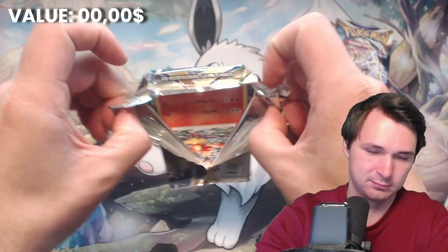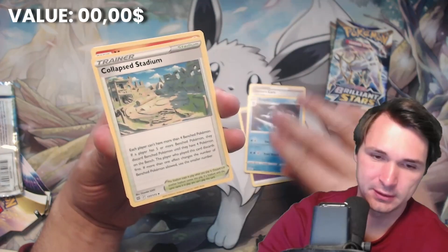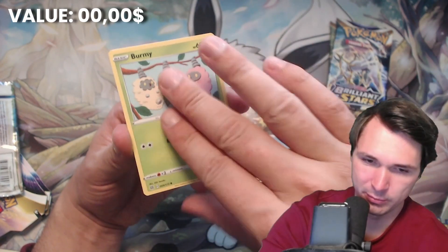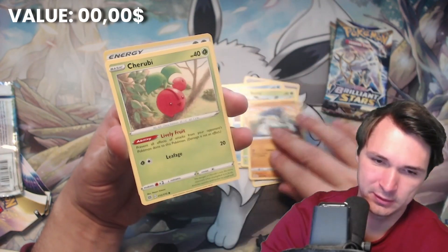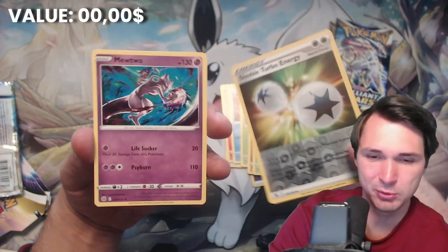Eevee, please give me something great. First card: Energy, Charance Care, Beertick, Collapse Stadium, Magma, Staryu, Burmy, Sork, Cherubi, Double Turbo Energy — Reverse Holo — and the last card is a Mewtwo.